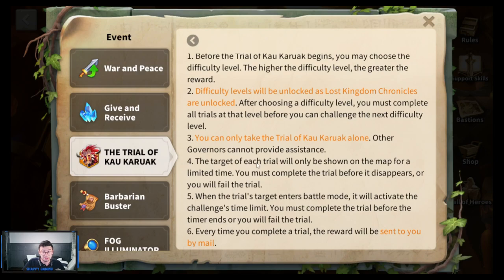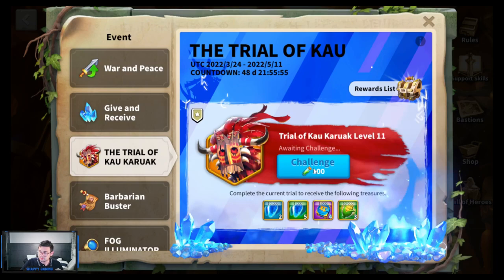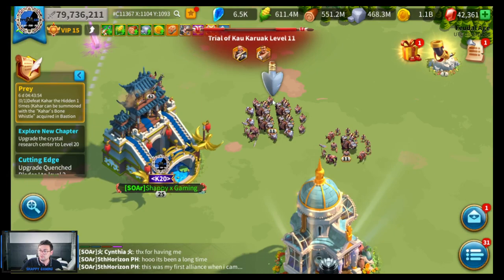Troop expansions might help. The time is a real challenge — I just did level 10 and it's not easy. When the trial's target enters battle mode it will activate the time limit, so the advantage is you should not be sending all five marches straight from your city. Send them out, camp them, move them around Kairawk, then attack. It will also show you what different buffs Kairawk has every time you go for the attack — sometimes extra skill damage, sometimes he'll be tankier. Every time you complete a trial the reward is sent to you by mail.